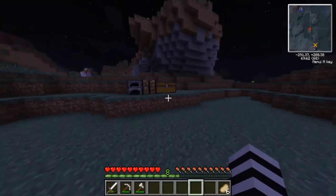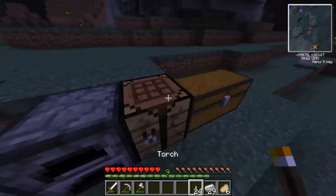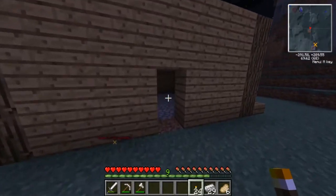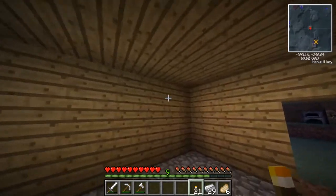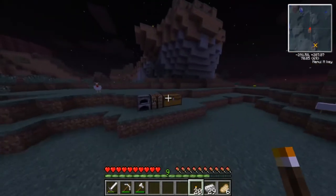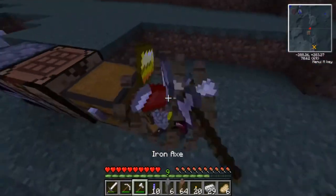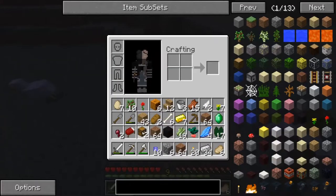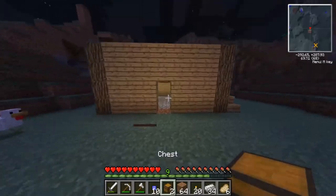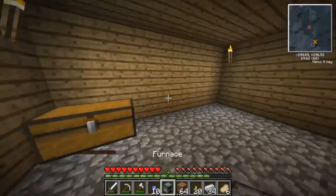Alright, so here's our humble abode. We've got 24 torches. This house is super basic right now — yeah, we're definitely going to have to start upgrading this, because this is unacceptable. It's just so basic, it reminds me of when I first started playing the game.